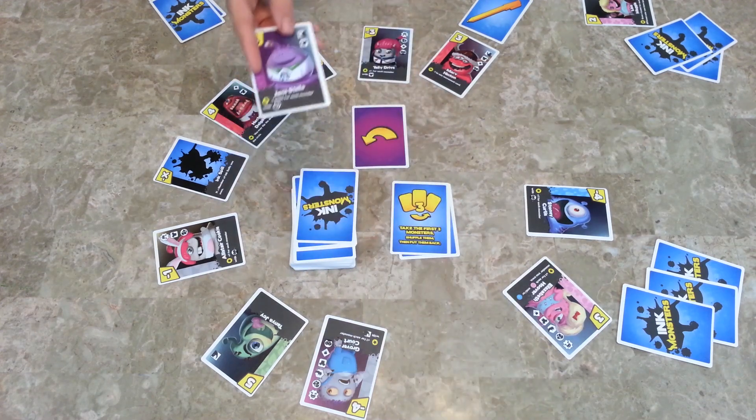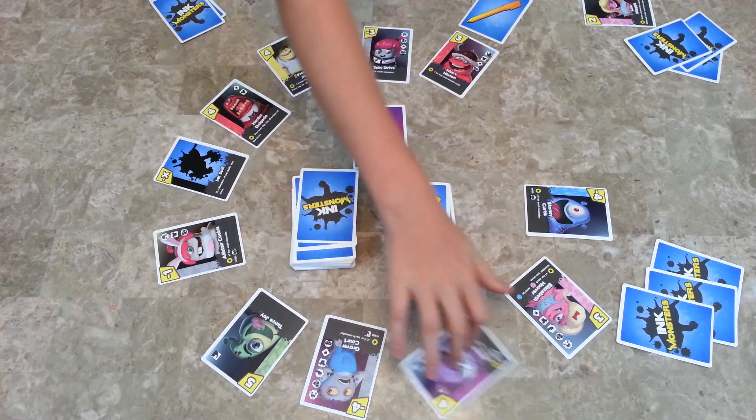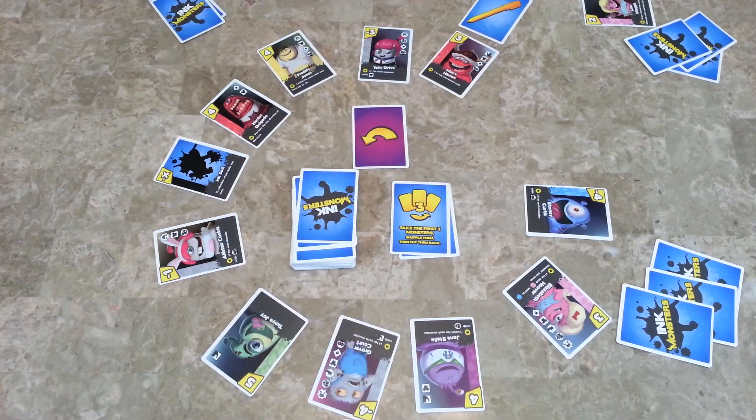At the very end, we count up points. Some cards give negative points — for example, negative one point for a person with scales would be bad — and positive one point for horns is good. At the end of the game, you add up all the point values in the corners, and then add up all the point values in the descriptions, and the player with the most points wins. That's how to play Ink Monsters.